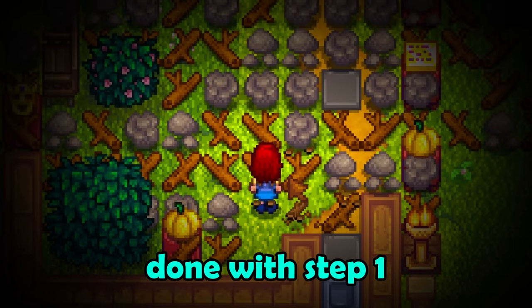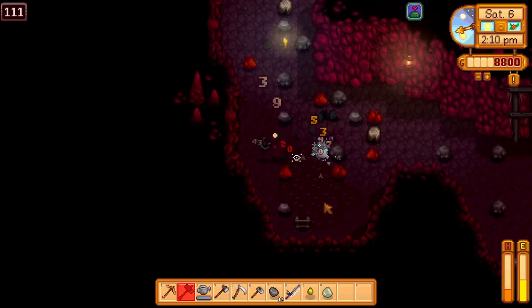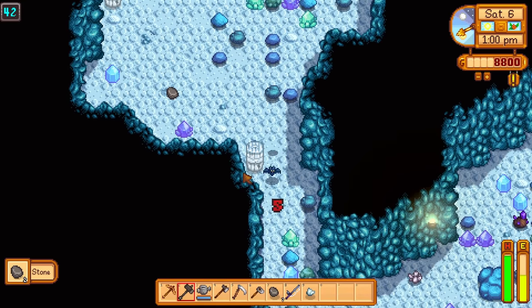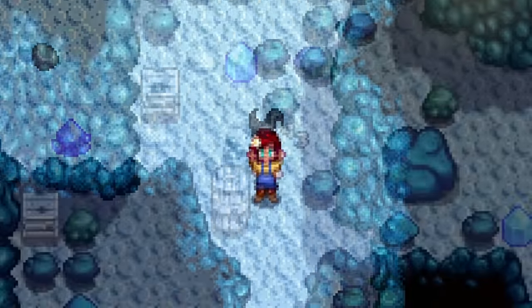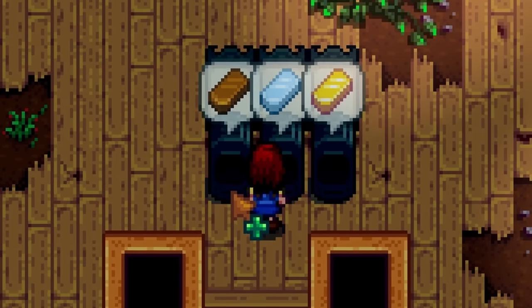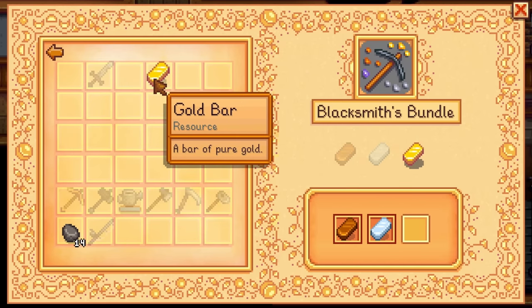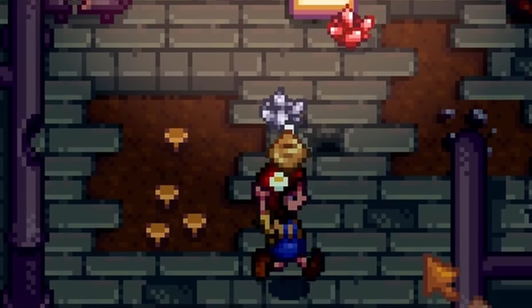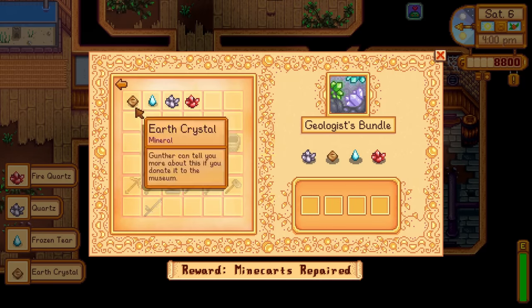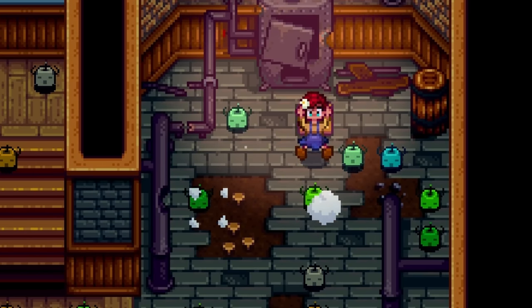We are almost done with step one, I promise. Next, you need to dive into the treacherous mines to collect monster parts. This is not too bad — just grab some bat wings and slime and you'll be good to go. You will also need various resources to complete the boiler room: copper, iron, and gold bars, plus a couple of random things like quartz and frozen tears. The boiler room is almost effortless compared to the other bundles.